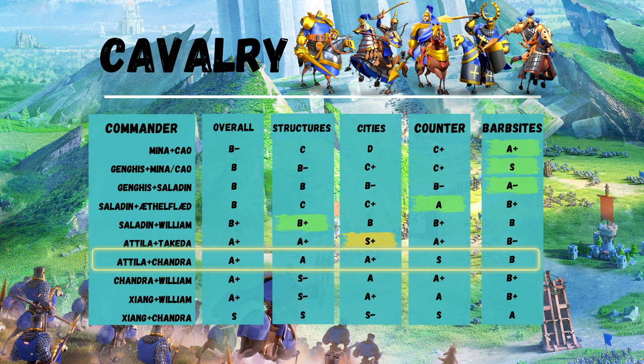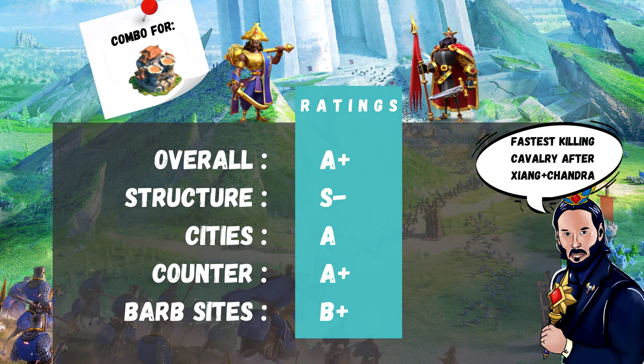Attila and Chandragupta — not much to say, a very good variant to Attila-Takeda. Works great as a second rally on a structure, because this combo does not need to be tanking anymore and can debuff the health of the target, letting the main rally do an excellent job, while also inflicting quite a bit of damage. A plus overall. Chandra and William: the fastest killing cavalry after the newly released Zhang Yu. Excellent history in Ark of Osiris, very used in Season 3, surely a top cavalry combo both in rally and open field. A plus overall.